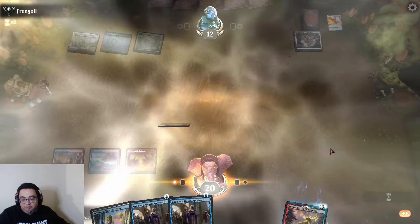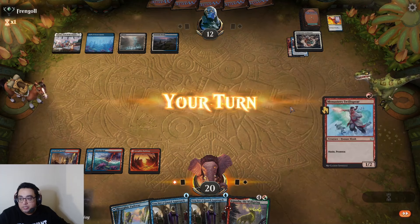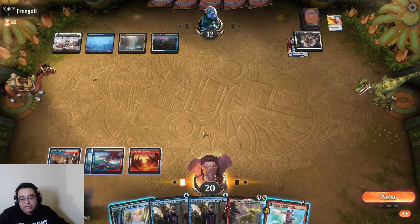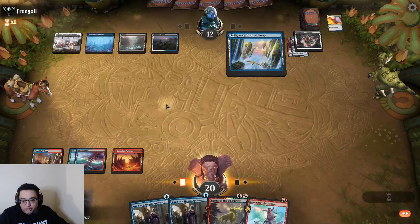Everything was looking kind of nice. We grab Ancestor's Anger here and pass. If anything they have is Wandering Emperor, attacking with Swiftspear is actually pretty decent. We have You See a Guard Approach to either make us bigger than the token or give Hexproof versus the minus. I think I slam Gigantify because it applies more pressure.